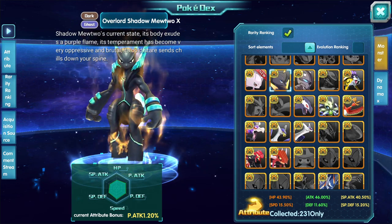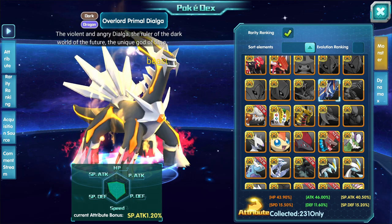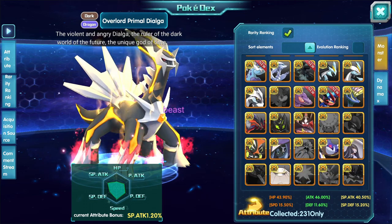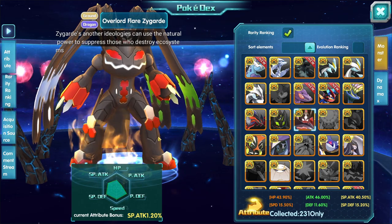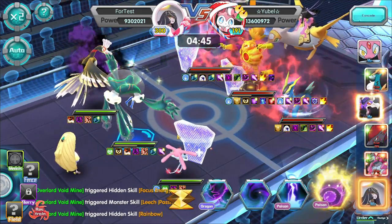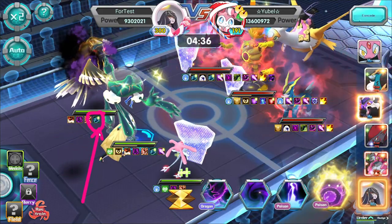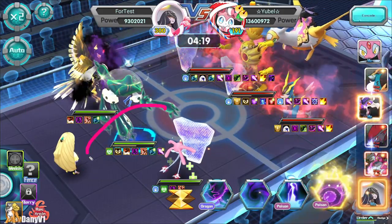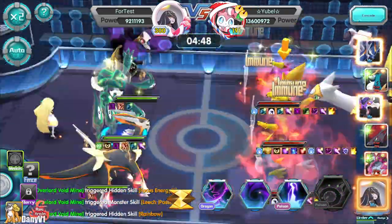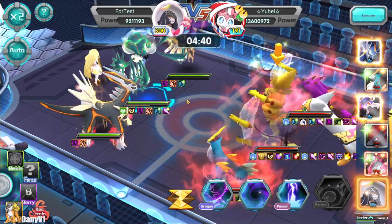In the Pokédex overlord section, there are only three dark Pokémon right now: Shadow Lugia, Dark Ho-Oh, and Shadow Mewtwo. I tested multiple Pokémon to be sure. Primal Dialga has a dark/shadow appearance but is NOT considered a shadow Pokémon. Flare also has a dark appearance but is also not considered a shadow Pokémon. In battle, you can see the speed icon on Ho-Oh, confirming it gets 20% speed from Void Mine's passive. Primal Dialga has no speed icon — it does not benefit.